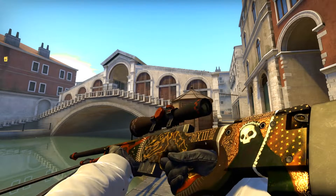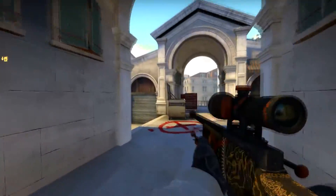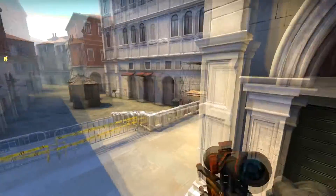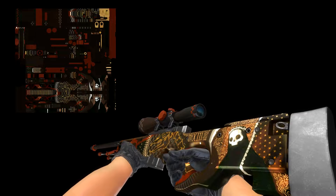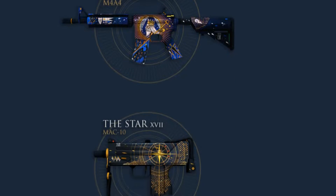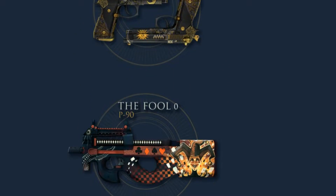In fourth place of our top is AWP Mortis, Minimal Wear quality. The skin is already much more expensive — the cost on the marketplace is $10 — but it also looks much more interesting. According to the creator, the idea was based on various tarot cards, and the original name was supposed to be AWP Death. That's exactly why the skin is very dark and also contains a skull at the end of the weapon. But everything is moderated now and this name was not allowed. By the way, this creator had a couple more wonderful skins. If I get a lot of likes on this video, I will definitely make a more detailed video about the whole collection.